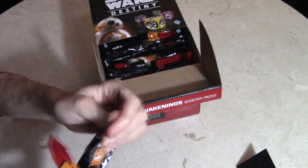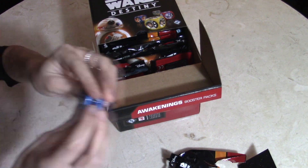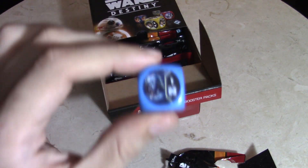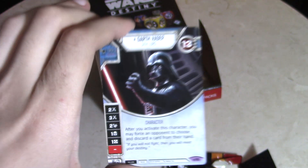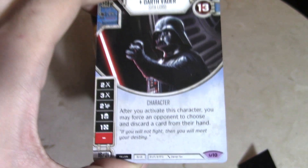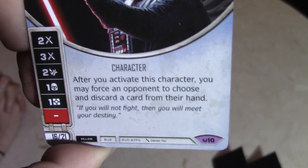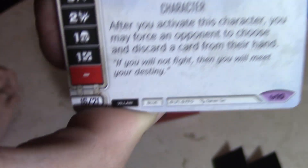Let's check out her dice — oh, Darth Vader, that looks like Vader to me. Did she pull the legendary Vader on the first pack? That's crazy! She pulled Darth Vader, legendary Sith Lord — holy cow, right away she pulled one of the best cards in the set. Check out his dice: 13 health, crazy dice. After you activate this character you may force an opponent to choose and discard a card from their hand. 16 or 21 — absolutely crazy. Lex, first pack, you are welcome.